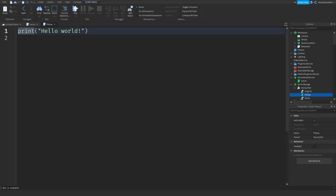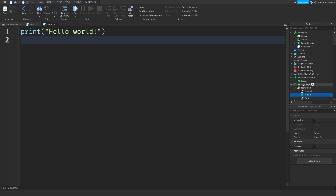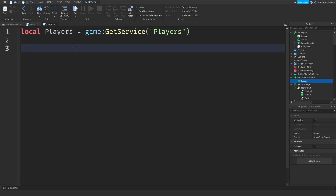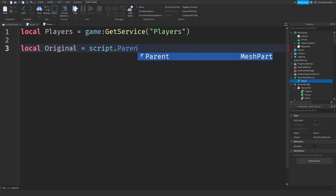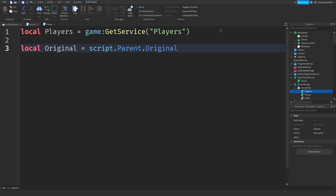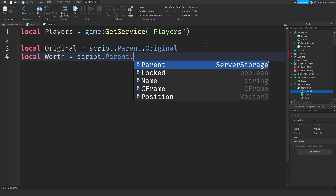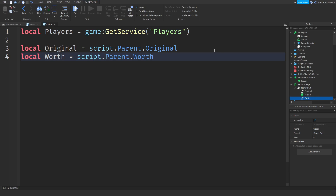Now we need the pickup script. First copy the Players service line from the server script and paste it in. Then define: local original = script.Parent.original, and local worth = script.Parent.worth. We need to add a cooldown — a debounce — so if you touch it you won't get infinite money. So: local debounce = true.